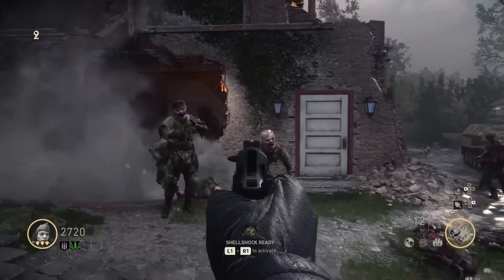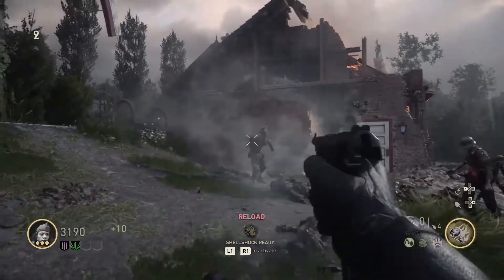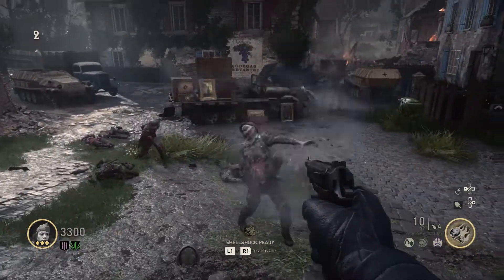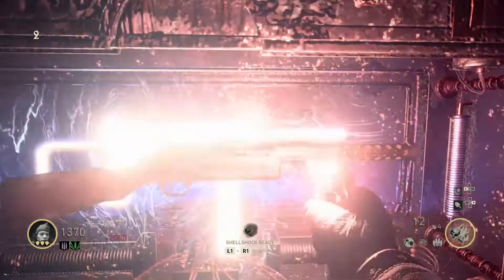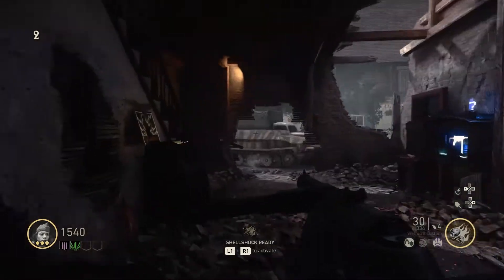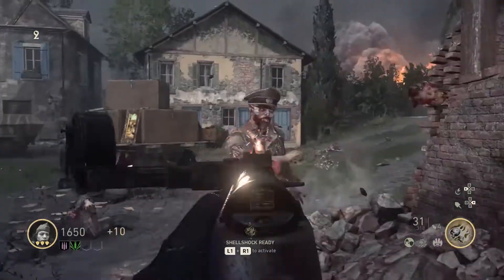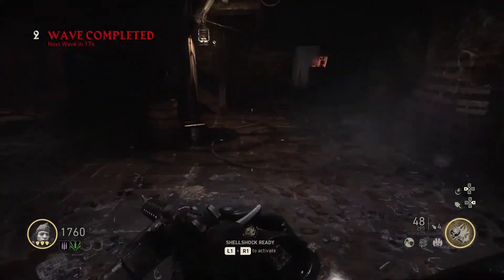There are some parts where you have to deal with large groups of enemies, either with a defense objective where you have to keep something from being destroyed, or at the end when you have to escape and stand in a certain spot for a long period of time with tons of zombies swarming you. When you're by yourself, the jack-in-the-box is a lifesaver. By the time you really need it — past round 7 — it's key.